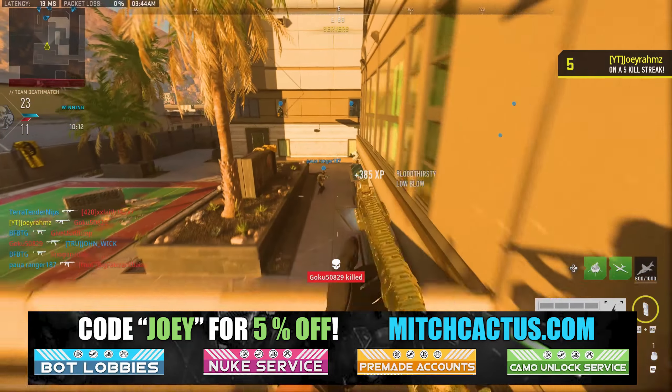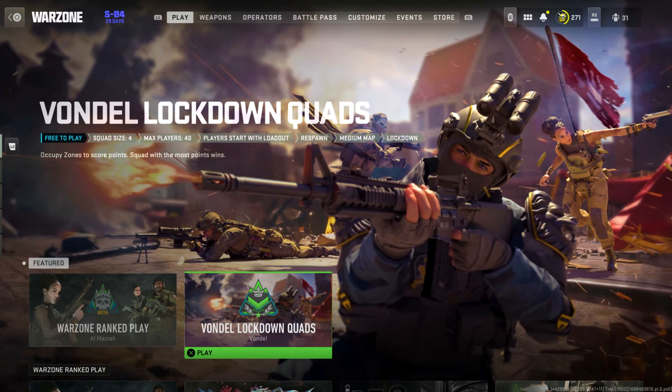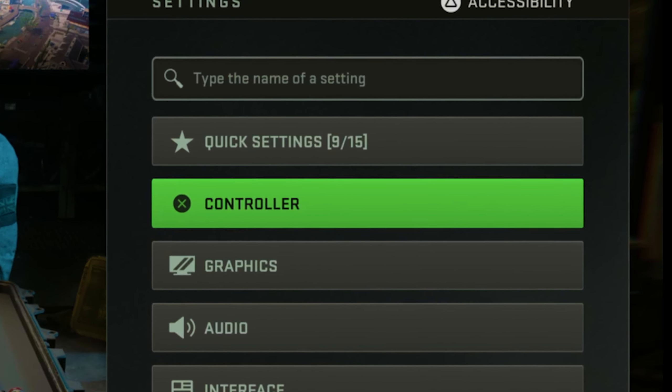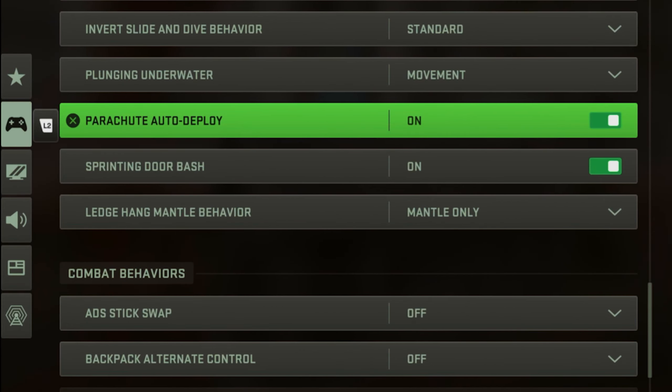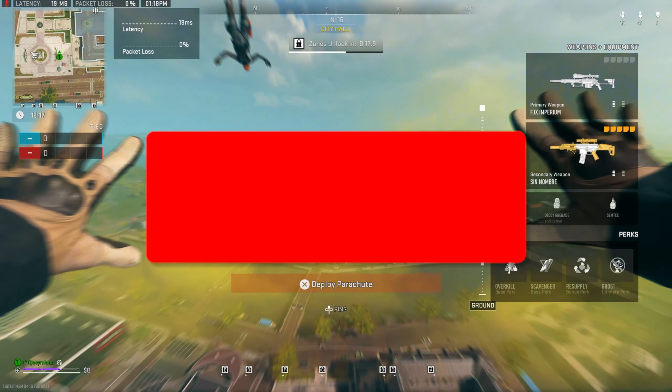The most broken battle pass XP glitch of all time is going to be shared with you in this video by your host Joey Rams. All you have to do is open up a lobby of Vondel on Lockdown and make sure squad fill is off. Then go to your settings menu, go to Controller Advanced, scroll down until you see Parachute Auto Deploy, and turn that off.